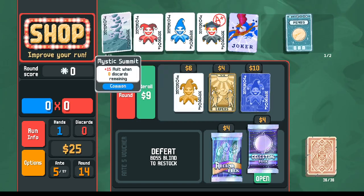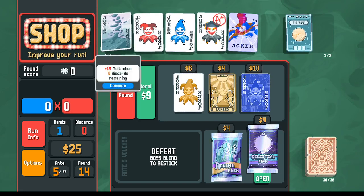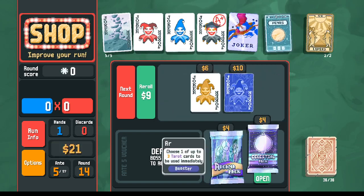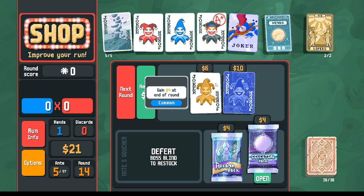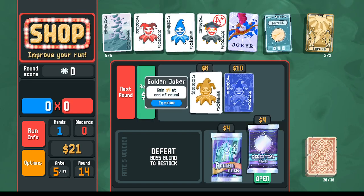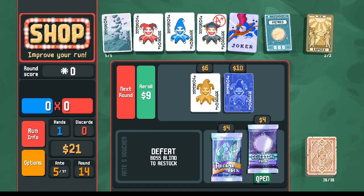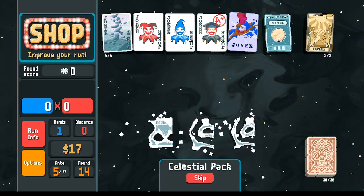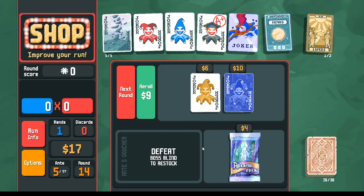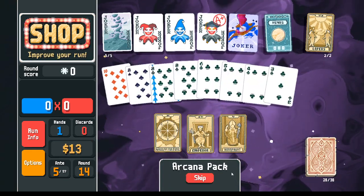I'll take the Lovers as a backup for making flush houses. When I was re-rolling I was trying to find planet cards in the shop. Our money is getting low so let's open the celestial pack and get a Series card — just like that. We haven't seen a Fool in a while — only about 15 percent chance. Maybe here: some options — Hierophant for more bonus cards, Emperor for two random tarot cards.